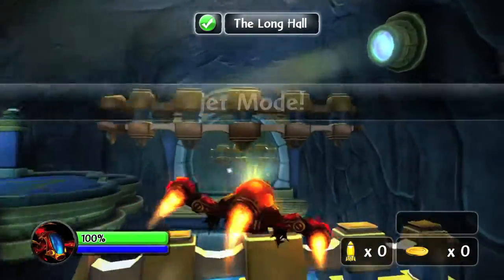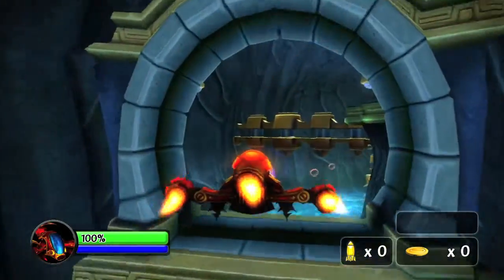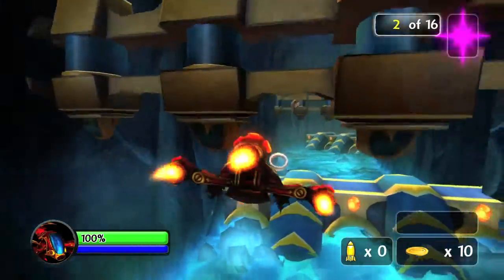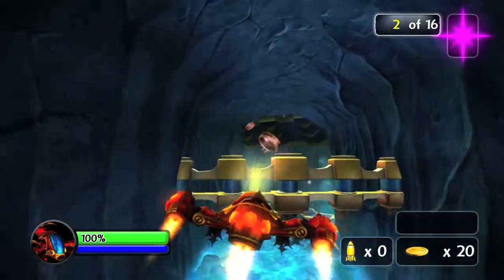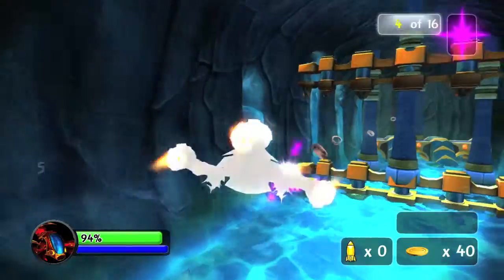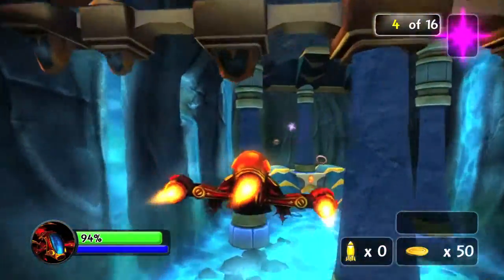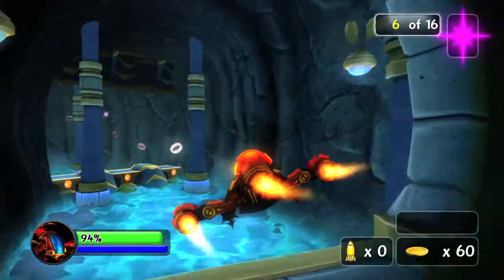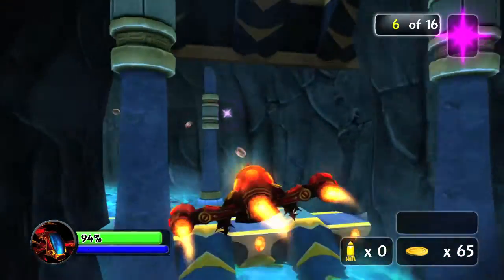Once you get the signal that says you are in the Long Haul, you want to grab all the speed boosts. The speed boosts will be the purple star-looking things. My best advice for this achievement is to just follow the Trail of Rings and grab all of the speed boosts along the way. This achievement is super duper easy as long as you stick to the path and don't deviate from it.